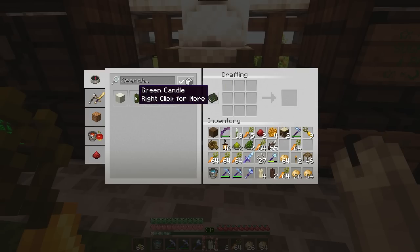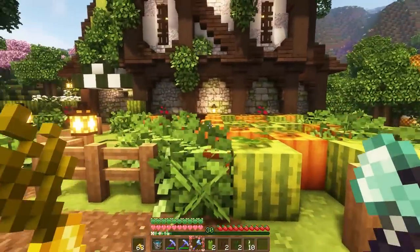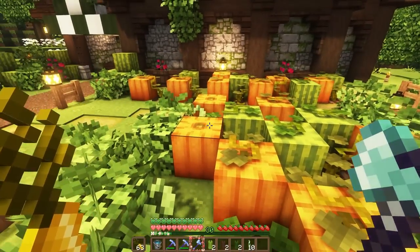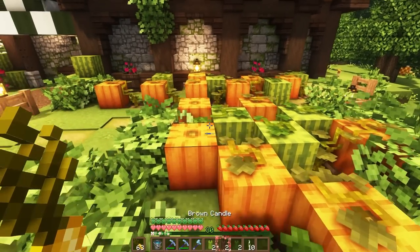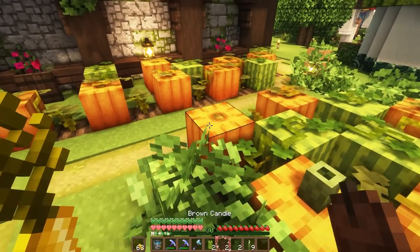AFK is paying off and we are making so many emeralds — I'm so happy. I just had an idea to bring more detail to the front where our melon and pumpkin patch is: I got some candles and sea pickles for added flair. We can add sea pickles and candles to the tops of the melons and pumpkins and they'll look like little stems. That's super cute!